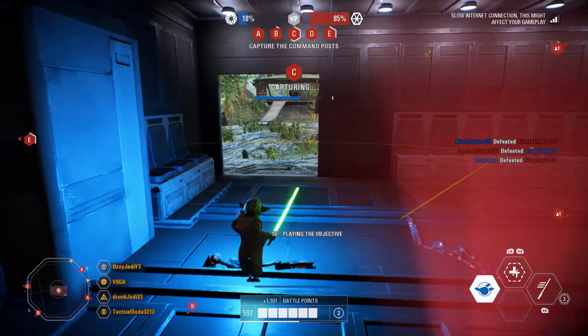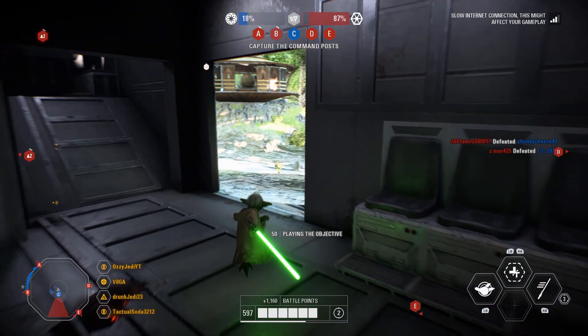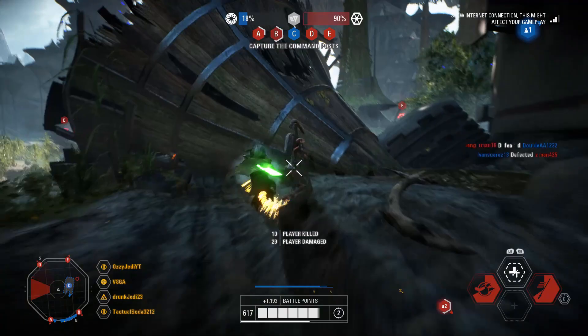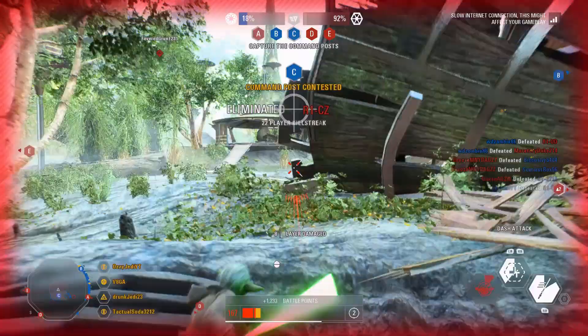Starting off the list as the worst Capital Supremacy map is Kashyyyk. For me, Kashyyyk is just too big — plain and simple. I just get really tired of having to run around from control point to control point. There are countless times where I've had really good killstreaks with heroes on Kashyyyk, but I've been hesitant to put the gameplay in my videos because I've spent 90% of the time as the hero running around trying to find people. I really believe that if they want to improve Kashyyyk, they need to shrink the map down somewhat.